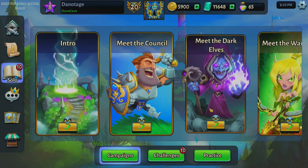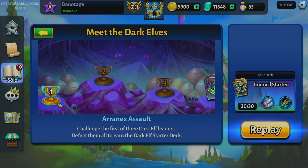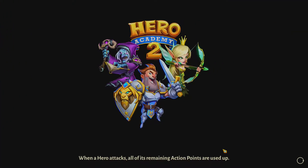The next piece we're going to talk about is the dark elves campaign. The first two are not basic like the council campaign — they're not basic, but they do show you what the dark elves are about, so it's still a learning experience. The first one is all about poison, so you're learning how to deal with poison and attack around it. The second is Marek's Melee, which is a lot more necromancy — things die and are used as sacrifice for other heroes. But we're going to go into number three: facing the queen herself.